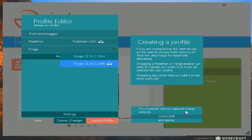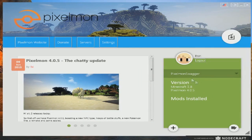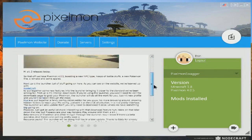It says this Pixelmon version supports Forge versions blank and above, so we can go with that one. If you see those matching symbols, make them go together. You can also add mods if you want. Let's save it — now we have 'Pixelmon Swagger' right here.